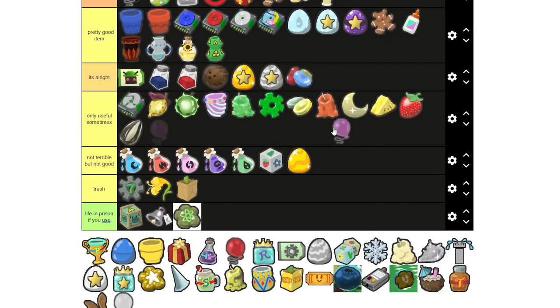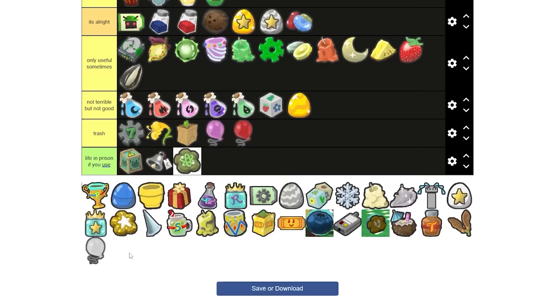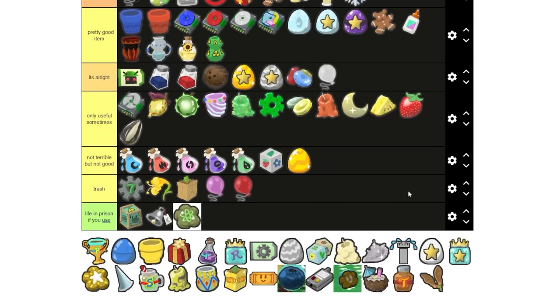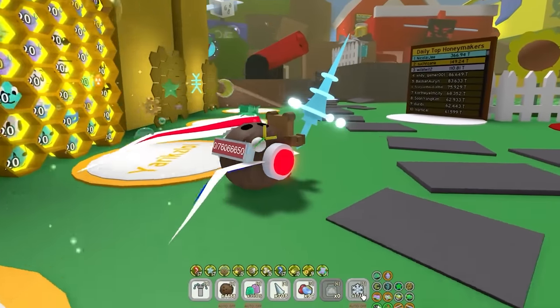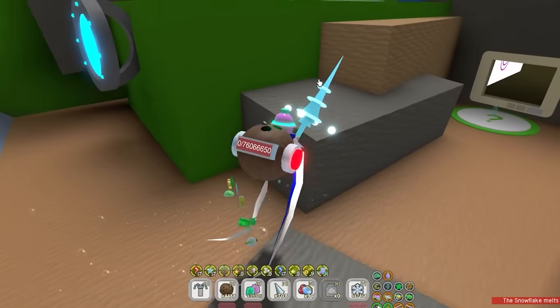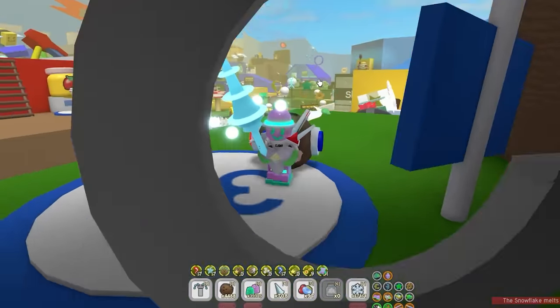Now we have the pink balloon — I'm just gonna say it's trash. Same can be said for the red balloon. White balloon — it's alright. Snowflakes are A tier. Snowflakes are such a cool thing to get. I still have 17,000 in my inventory even though Beastmas is over. I'm doing a little experiment to see if my snowflakes will save until the next Beastmas.